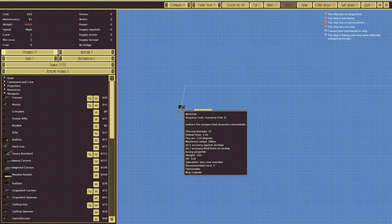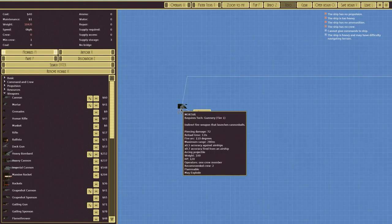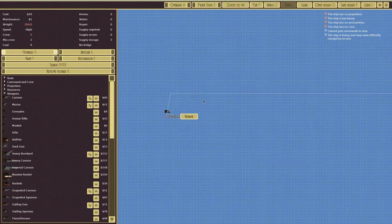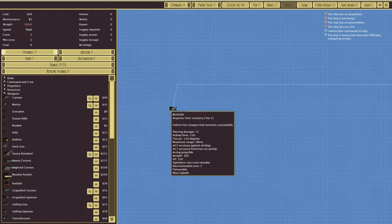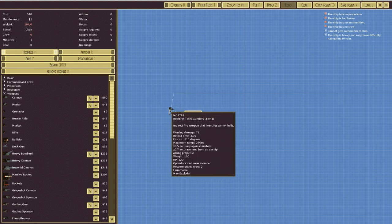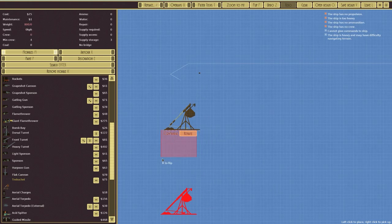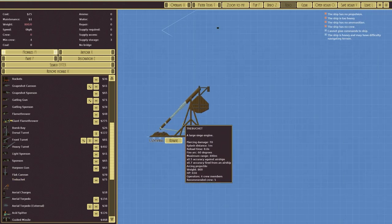It has a maximum accurate range of 280 meters — so actually very very short, not flamethrower short but still short. It also has 0.5% accuracy against airships and 0.7% accuracy if fired from an airship. Because it's not a stable platform you get negatives for firing it from an airship and against other airships. So mortars on an airship versus another airship is pretty much pointless. However a mortar — or in this case a trebuchet — against static structures, that might be interesting.